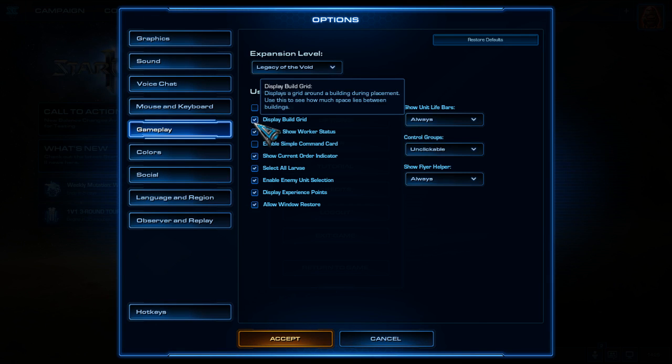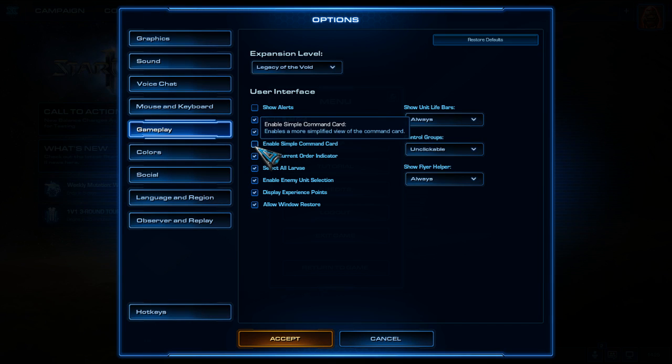Display Build Grid is important, especially for Protoss, because it helps when placing buildings or making your wall versus Zerg - and for Terran too. Enable Simple Command Card should be unchecked, because in arcade games and multiplayer you want to see all buttons like Patrol, Burrow, etc., not just Move and Attack.